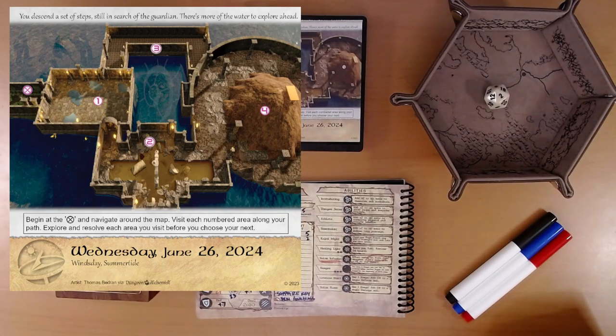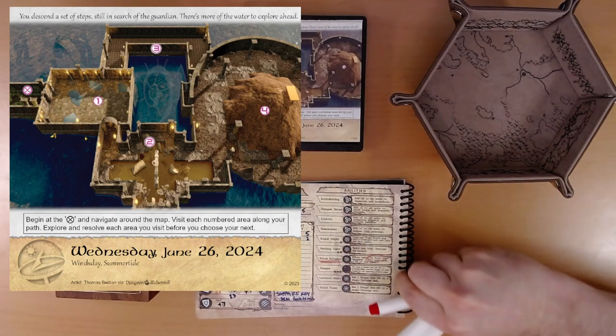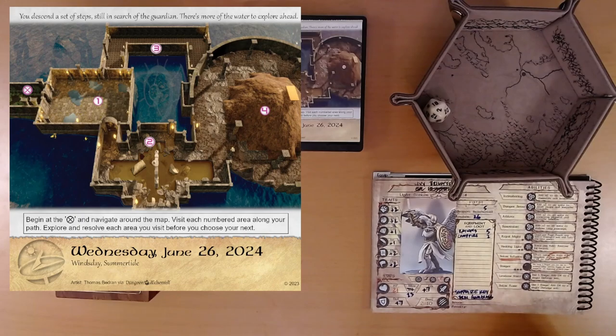Area 1. Stagnant pools spread out before you, their dark surfaces reflecting the dim light. The water's murky appearance conceals its true depth and whatever might lurk within. Roll D20 plus Intellect — reminder: Danger Sense. Our Intellect is plus 1, and Danger Sense gives us a plus 2, so plus 3 total. We rolled a 2, so 2 plus 3 is 5.